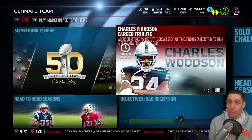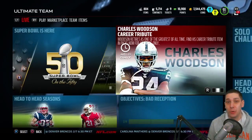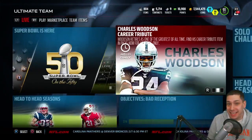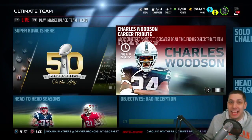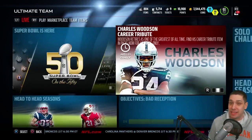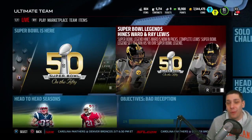Today it is time to open up some more packs because there are brand new legends in the game. There is also a career tribute edition of Charles Woodson that was added to the game today — 99 overall, only in packs for 48 hours, so we've got to try and pull this. If you're sitting on coins, this is the time to open packs. There are also two new legends: a brand new Ray Lewis and a brand new Heinz Ward.